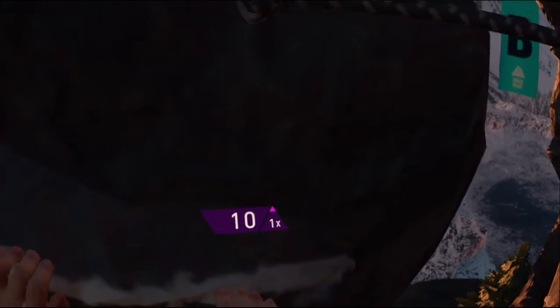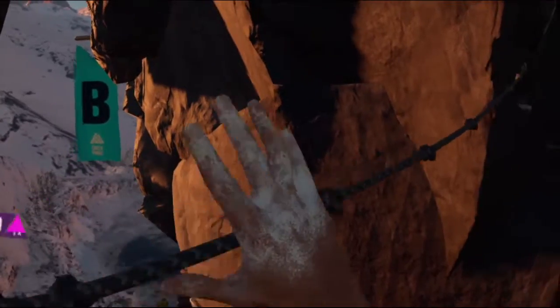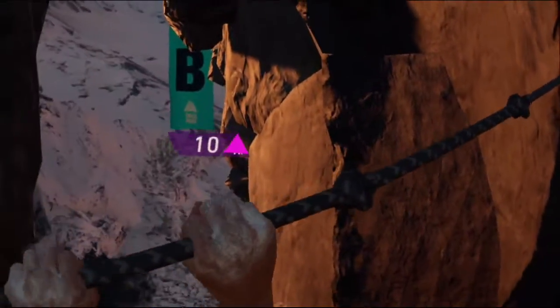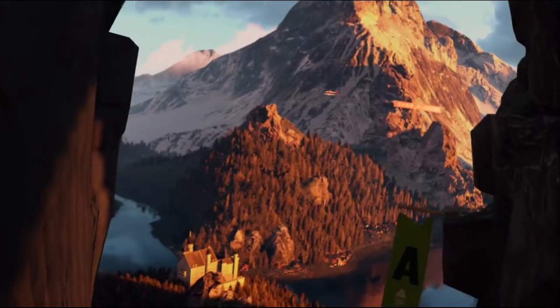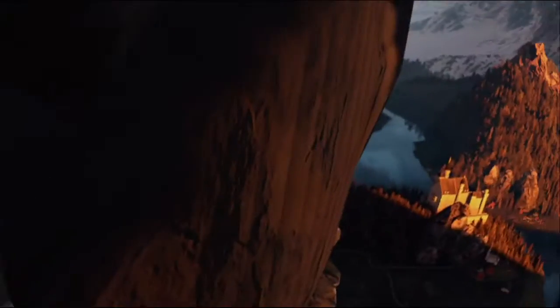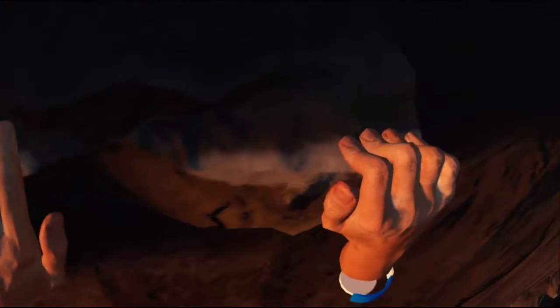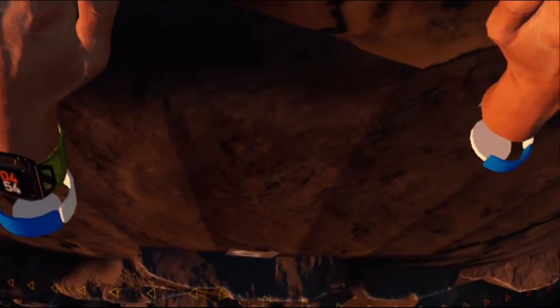I don't remember it saying in the tutorial about this grip strength indicator — how it counts up to 10. I'm not sure what number actually gives you a grip. So I guess we've got to go down. Is this a drop-down? Because that seems pretty low. Yeah, it's telling us to drop down. I haven't done one of these types of drops before, so here goes.